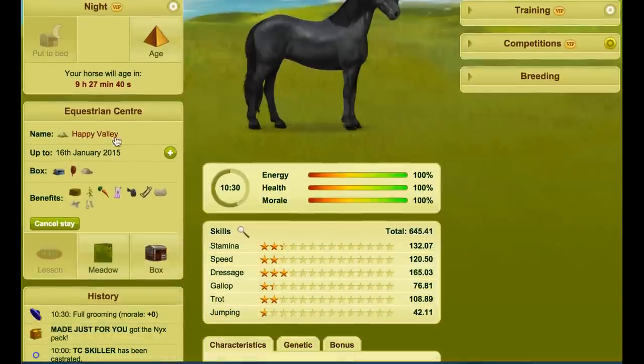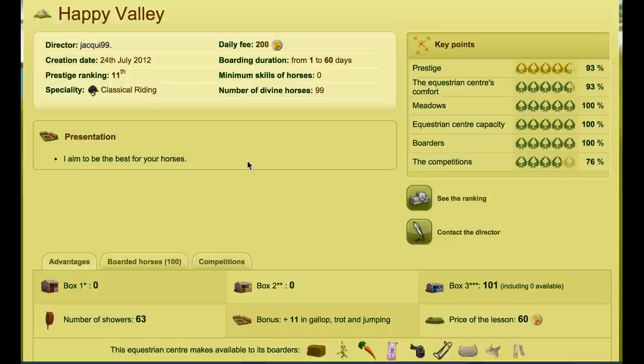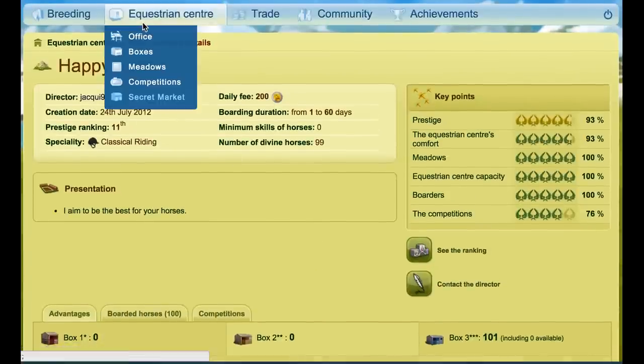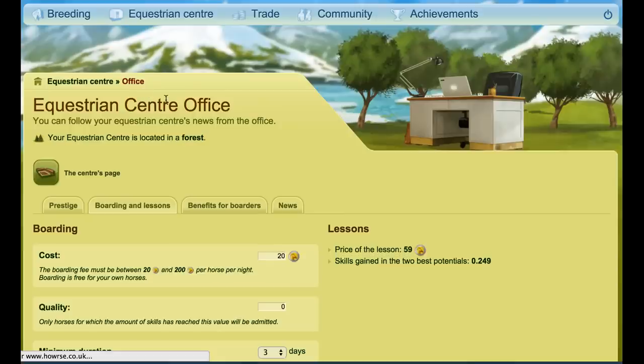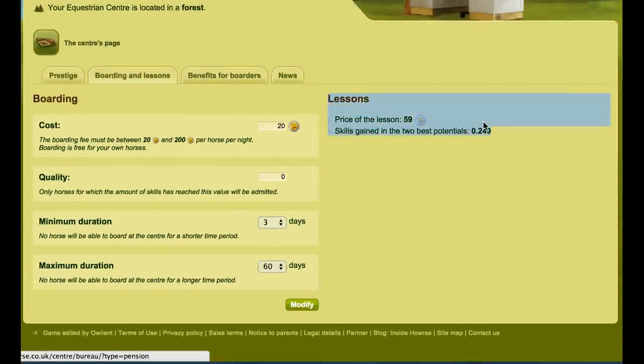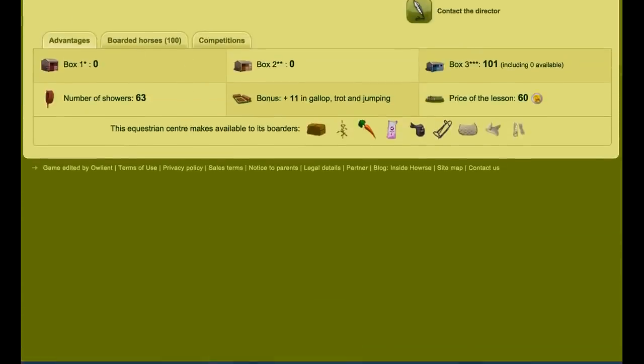We'll start off in the mountain because this horse is currently in a mountain EC. When you pick an equestrian center for skilling, you want to go for one that has a lesson price of 60. Lessons add skills to a horse and the better the lessons, the better the gains. My lesson price right now is 59 and I'm only getting 0.249 — if that were a 60-price lesson it would be 0.25, and you get that on two skills, so that's 0.5 skills gained every time. So make sure you have this horse in a 60-lesson EC.